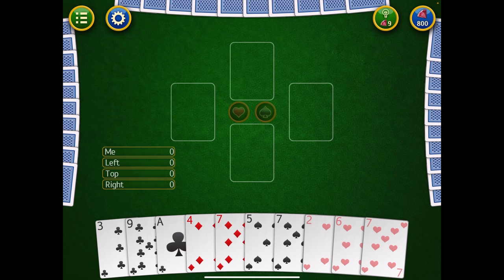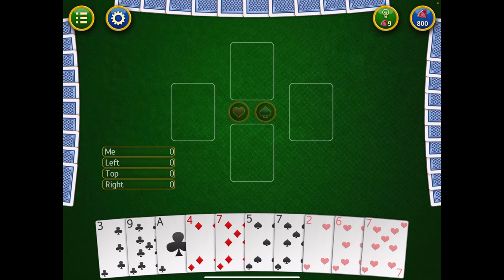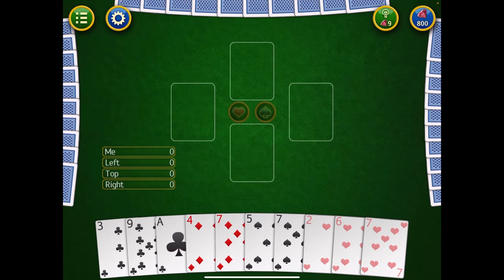After you've passed cards, the person who has the two of clubs starts the game — that is always the person who goes first, and it is always the card that gets played first. A couple of important things: in the very first round, you may not play any penalty points, not even if you don't have any cards in the suit. So if somebody lays down a club and you don't have a club, you still can't lay down a heart or the Queen of Spades. Penalty cards do not come into play in the first round.